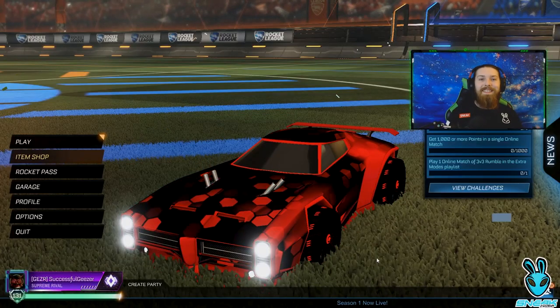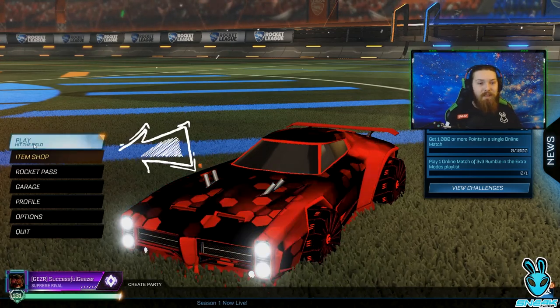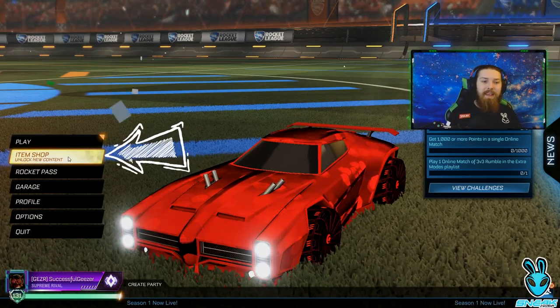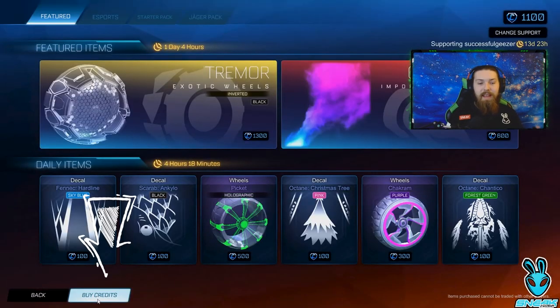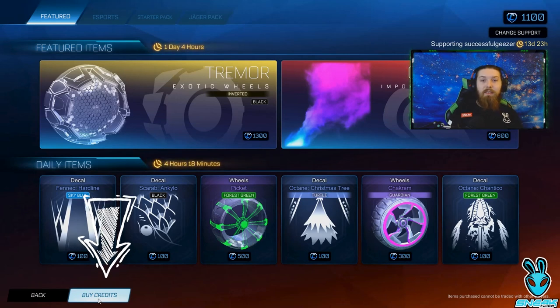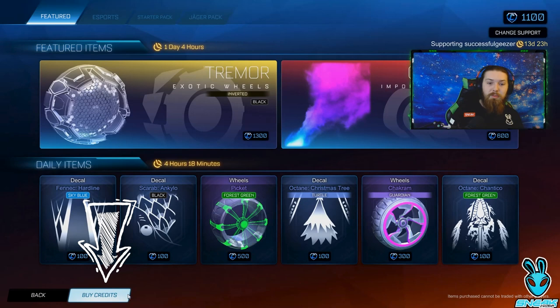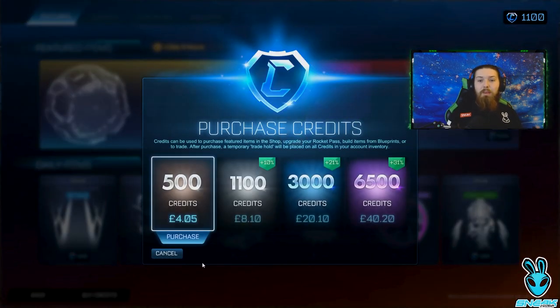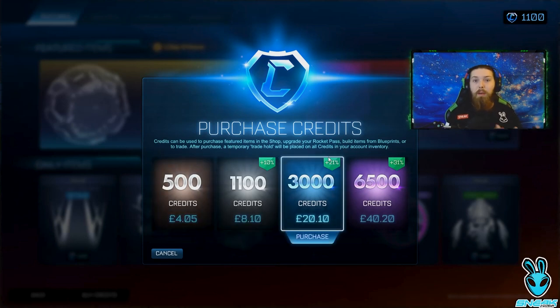Alright everybody, so now we're at the main Rocket League menu. The first and easiest way to get credits is to simply go over here, click the Item Shop, and then have a look down at the bottom of the screen where it says 'buy credits.' Credits are very similar to Fortnite V-Bucks or Call of Duty COD Points, but within Rocket League. Now that Rocket League is free to play, their main way of making money is through credits and through people buying skins.